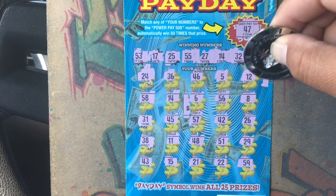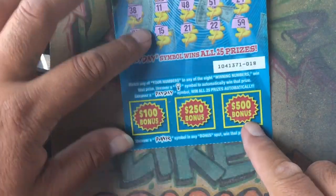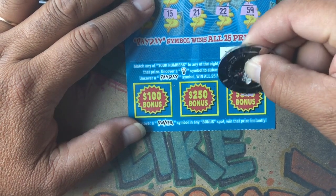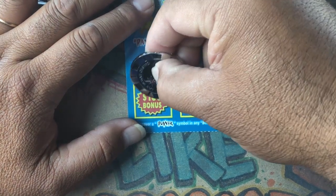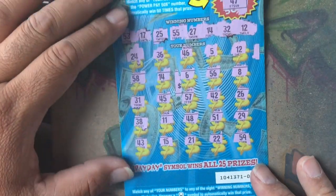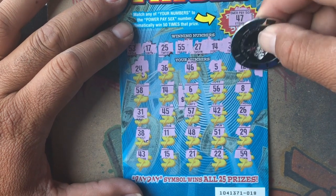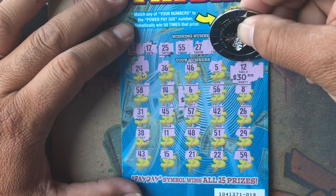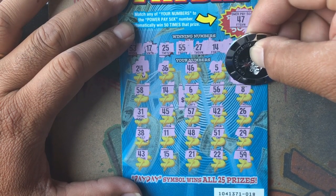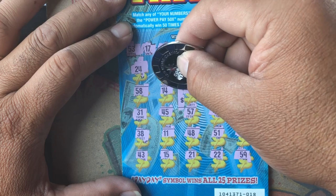All right, so we know it's money. Let's check that bonus — looking for the word 'power.' We got a star, necklace, and a chest. So all we got is the two matches: 12 and 14. Let's see what the 12 got — $30! This paid back our session. And then number 14.